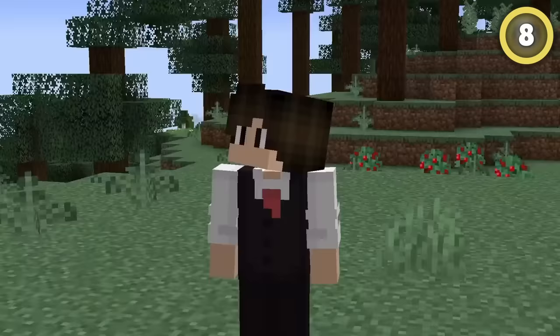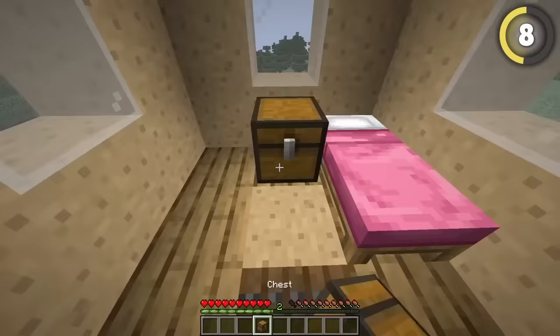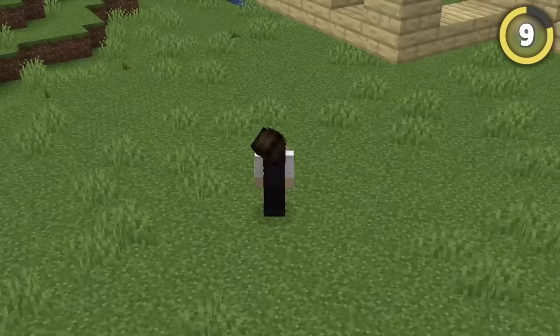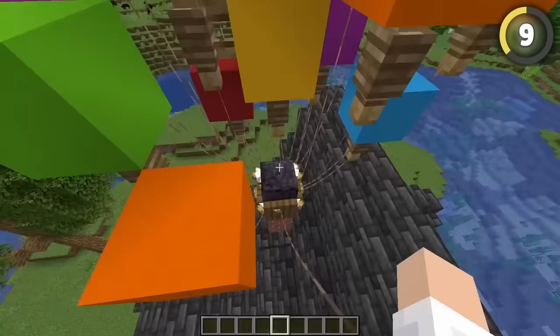If you want a more permanent house that's just as quick to build, try bone-mealing a red mushroom, adding a floor and some decorations, and you've got a perfect little fairy tale house. You can also hide a leashed chicken underground, attach the lead to a fence, add some balloons on top, and you've basically got the house from Up.